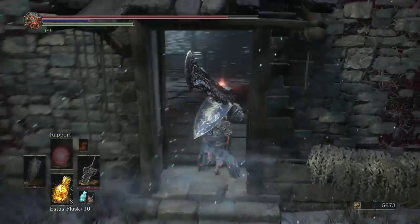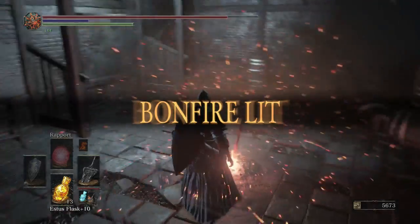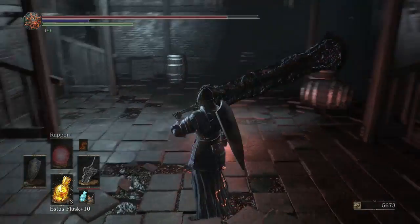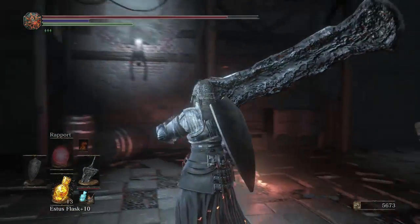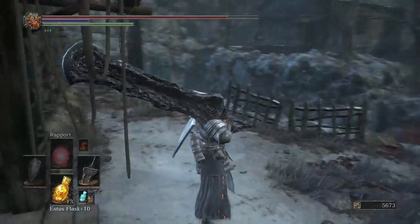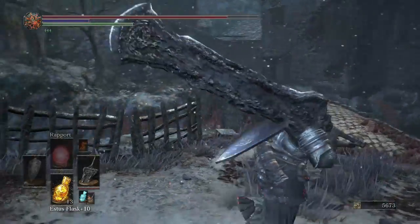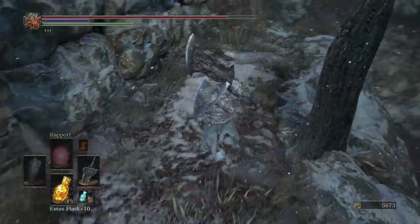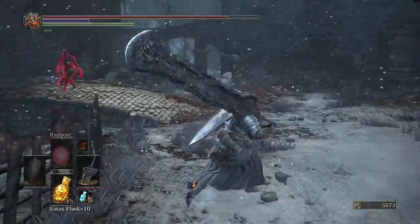We're going to get our bonfire here if we can. I haven't used many flasks so I'm not going to rest, because then I'd have to fight that Corvian Knight all over again. There's an item up there we'll be dropping down to get later. There's nothing over here — oh, there's a guy.